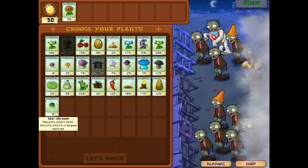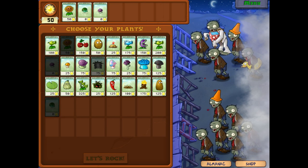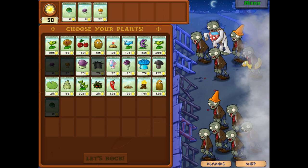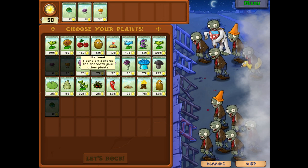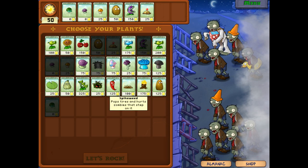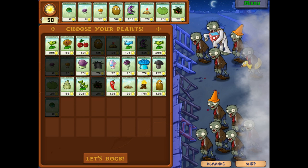We did get a new plant last time — we got the Sea Shroom, and we're actually able to use our mushroom friends now, which is great. We do have a new zombie up here: the Jack in the Box Zombie. That is not gonna be fun to deal with. The fog on the right will be playing a factor, so we're actually gonna go for a Chomper strategy on the water.